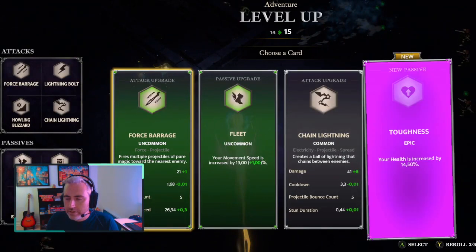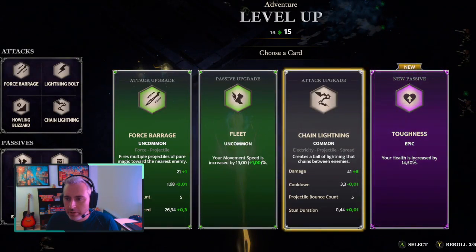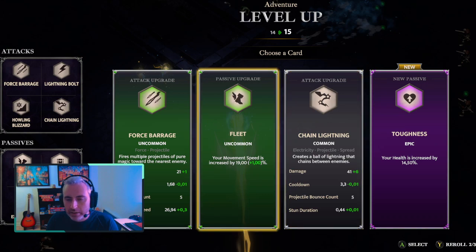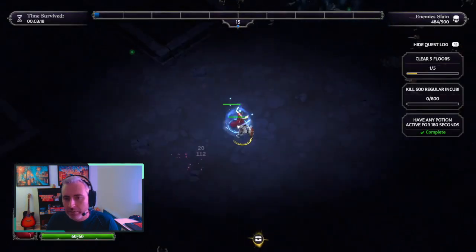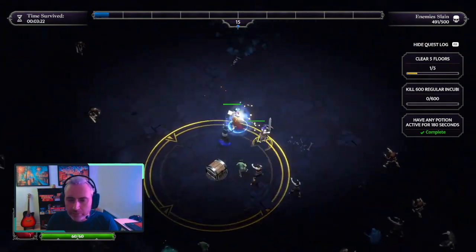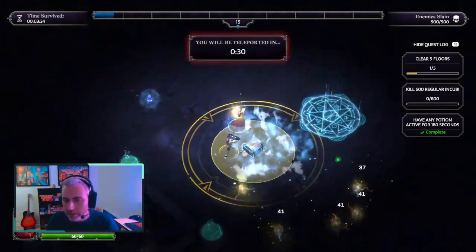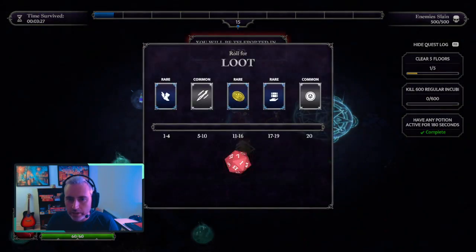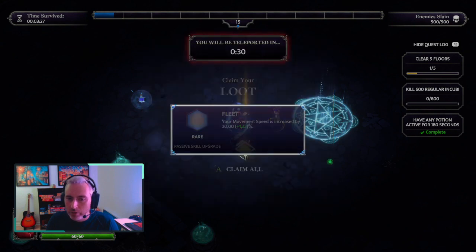As you're leveling up — I don't know if you saw that — when you're leveling up there's a blast around the character pushing everything away, so that when you select whatever you select and you get back, enemies are further away than they were right before the level up. It just gives a bit of rest and is less stressful. A rare fleet — that is great. I'm actually very, very fine with that.